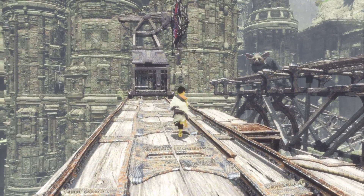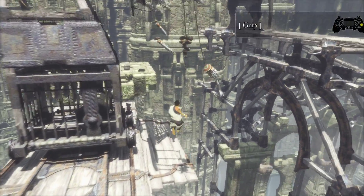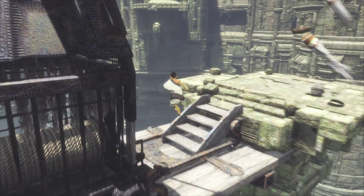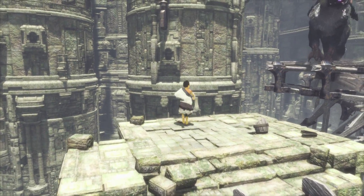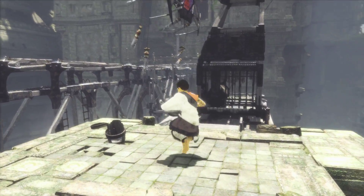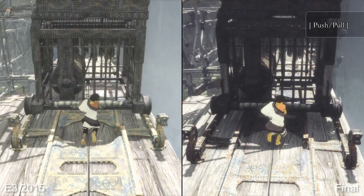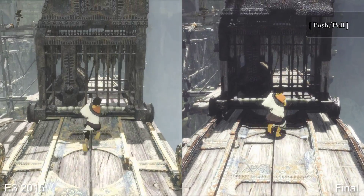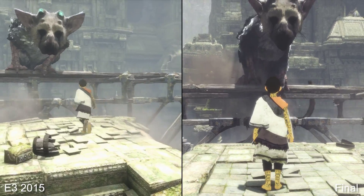Overall, the technical showing from The Last Guardian is mixed, but still shines brightly thanks to the timeless quality of its visual direction. Clearly both textures and world design show the project's age, but the rendering techniques over the top help it hold up in the current day. After all the delays, the many different iterations and builds shown at trade events, and the move to new hardware, it's a surprise we've ended up with the finished product. The path to release has been long, but for fans of Ico and Shadow of the Colossus, it's certainly been worth the wait.